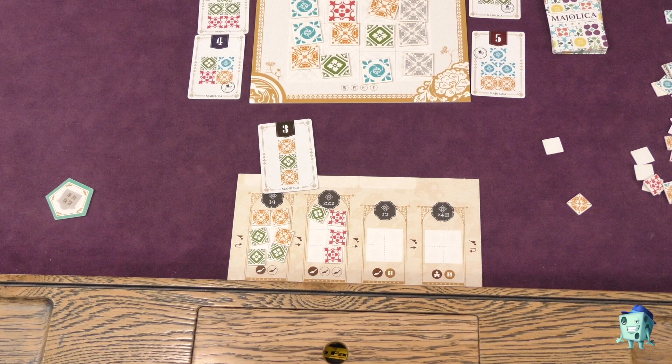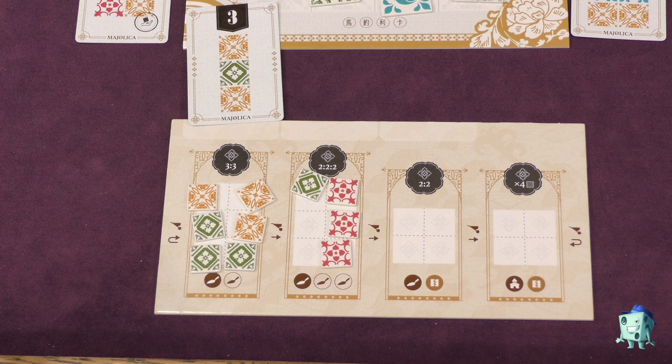Let's take a look. In the first workshop, you need to have three of one color and three of another. In this workshop, you need two, two, and two of three different colors. Here, two and two. And here, four of the same color.